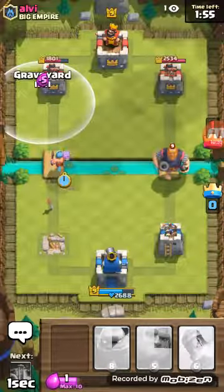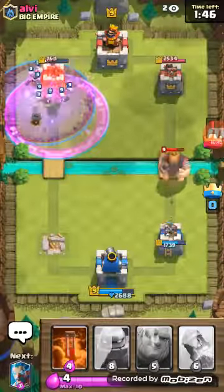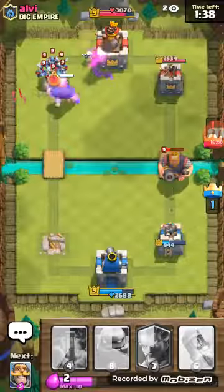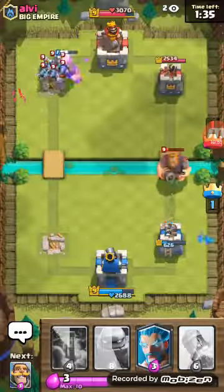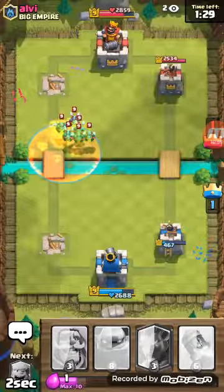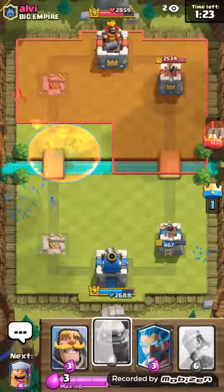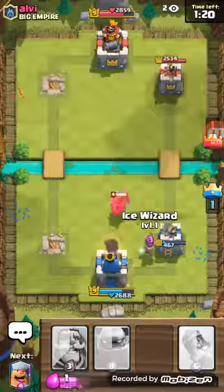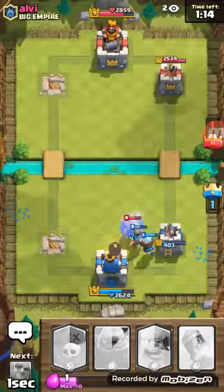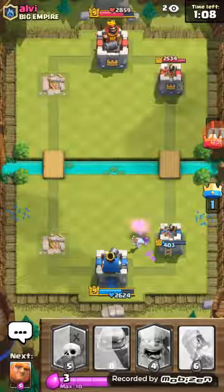We just got our first tower, let's try to get the King's Tower. After this battle we will be ending the video. I'll just poison that Minion Horde. We can be able to win this. I'll place the Ice Wizard right there with the Knight defending it. We got two towers, trying to kill the P.E.K.K.A. That P.E.K.K.A just killed my Ice Wizard. I'll put Lumberjack and then a Giant right here, and then the Graveyard right over here.